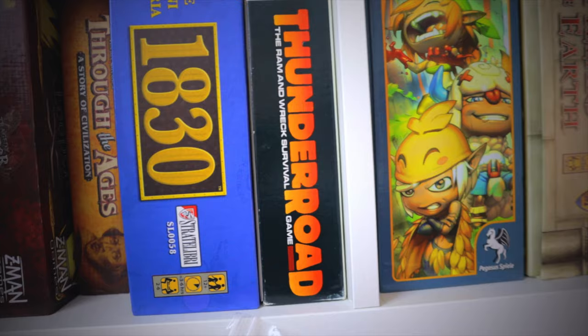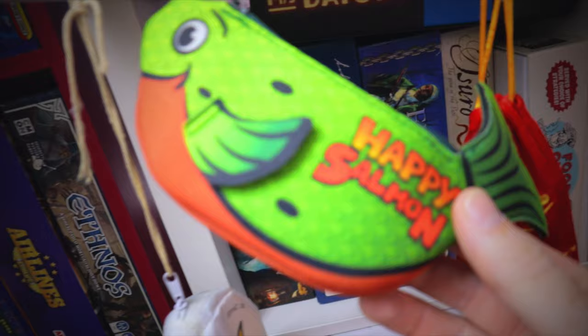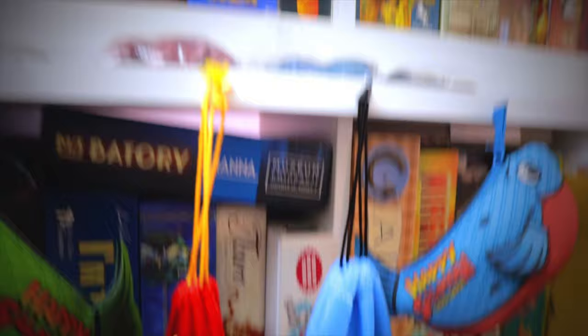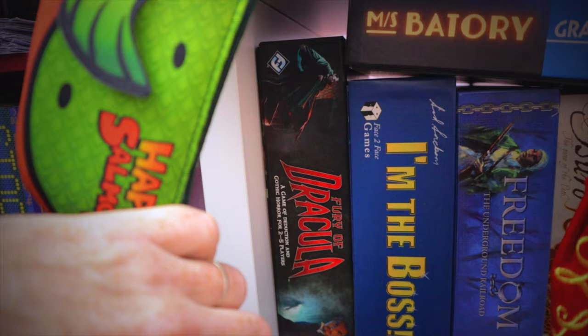We picked up Thunder Road after seeing it reviewed on Rock Paper Shotgun — turned out to be a lot of crap but we like the Mad Max feel so we kept it. There are some poker chips here too. Hive is a tile-laying game based on insects — I've got a phobia of wasps and flies so I'm a bit nervous to play it. Happy Salmon is one of the best party games ever made, absolutely fantastic — we've got the blue version as well. Love Letter is a really simple card game, not too bad. Fury of Dracula is a great hidden movement game — the fourth edition is really worth playing.